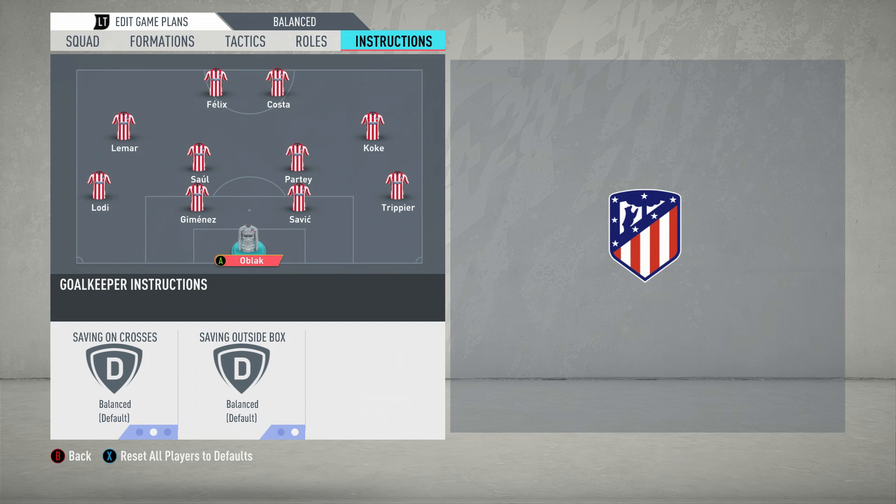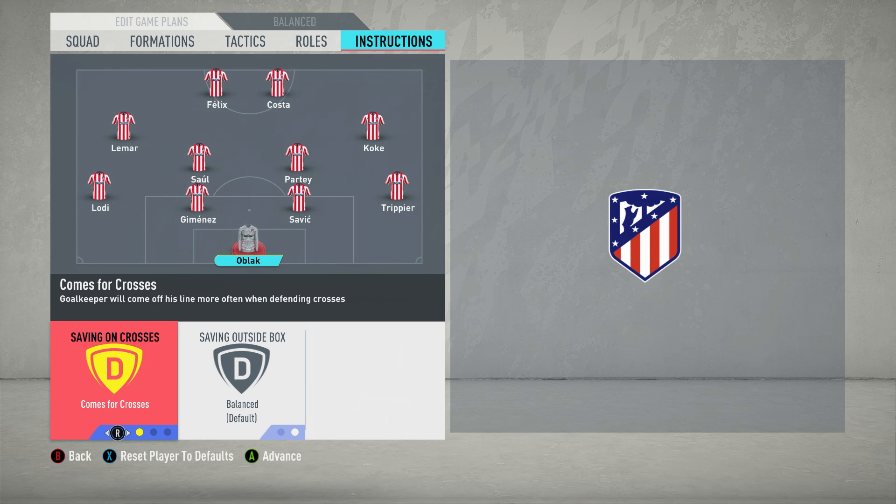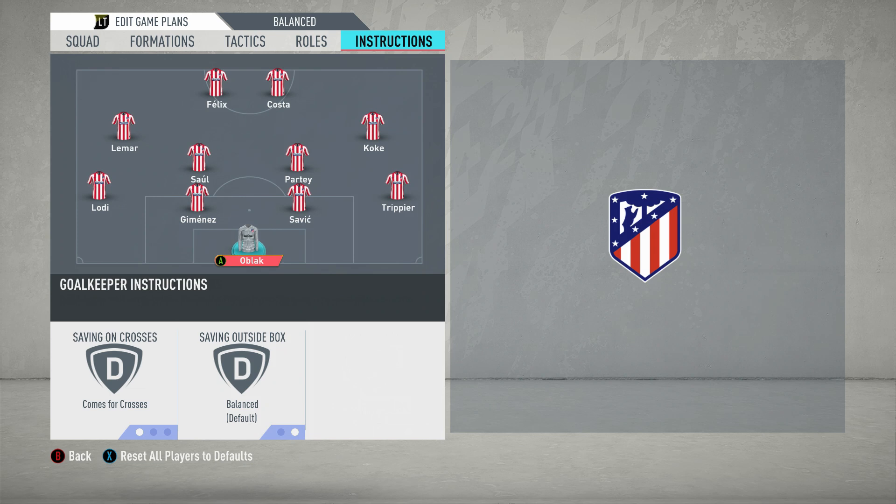We start from the back and work our way forward. With the goalkeeper, in terms of saving outside the box, leave it balanced — it's nice and solid, conservative as is the system. But in terms of crosses, you actually want him to come for crosses. This is where it's slightly adapted for FIFA, because Jan Oblak is 91 rated — I think he's the highest rated keeper on the game because he is the best keeper in the world. So you want him to take control. In the box when crosses are coming in, corners etc., it tends to favour the goalkeeper quite a lot. So get him to come for crosses.